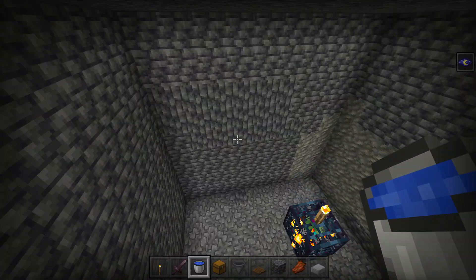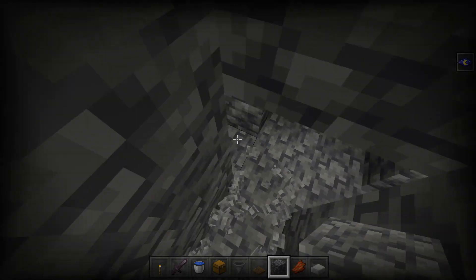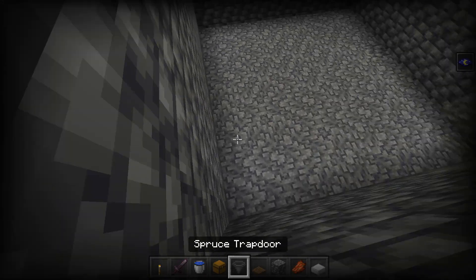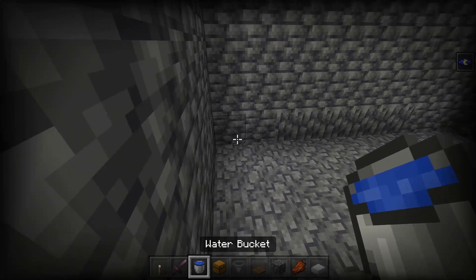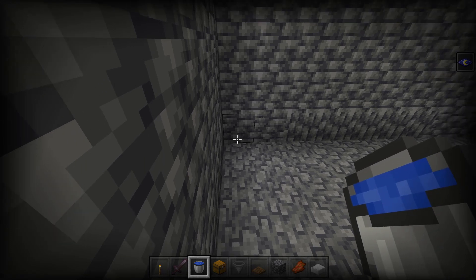The next thing you want to do is fill in all of the gaps in your 9x9 — like if this used to be a cave, just block these off. That way no extra mobs are dropping into your spawner, because things like creepers or spiders could cause issues.